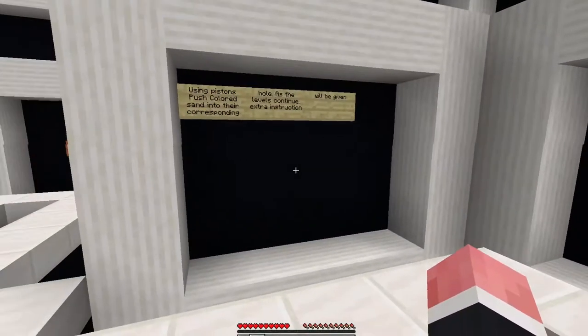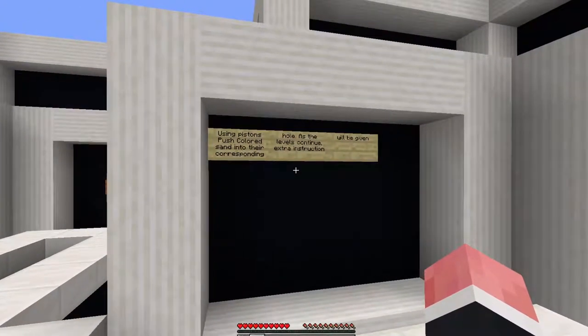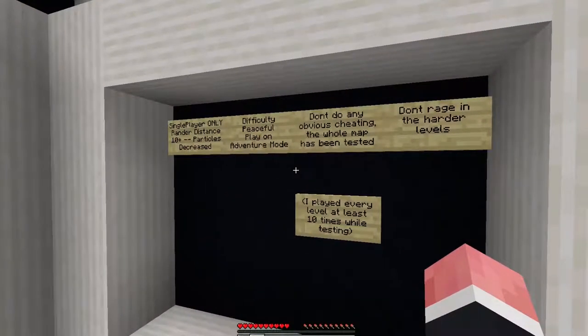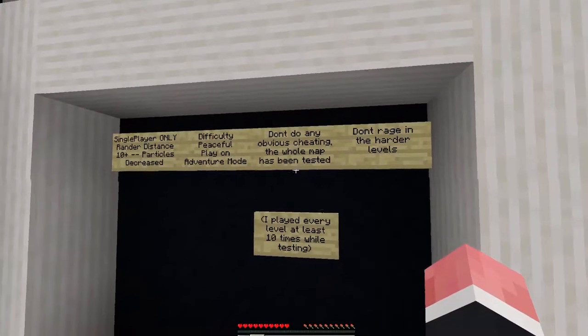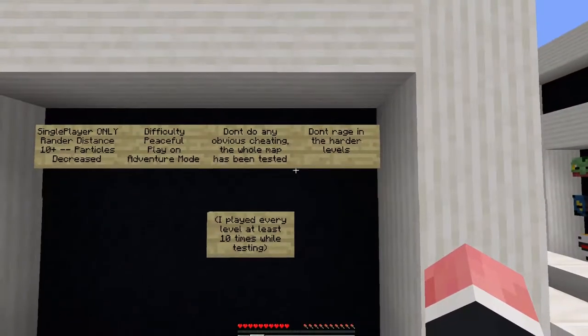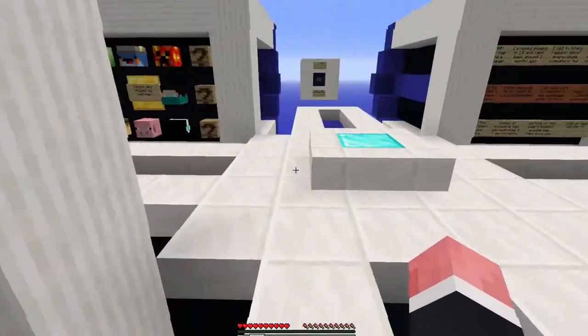How to play the rules: using pistons, push colored sand to their corresponding hole as a level continues. Extra instructions will be given. Single player. Render distance. Difficulty. No obvious cheating. Don't rage in the harder levels. I will probably rage, so there's no promises on that one.